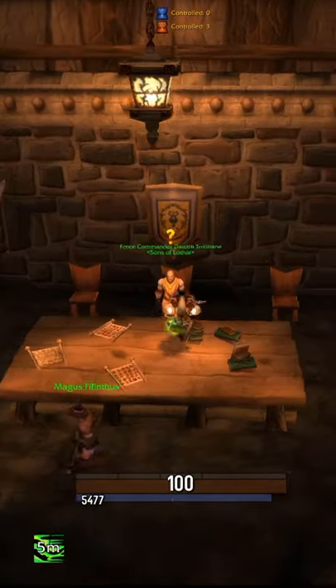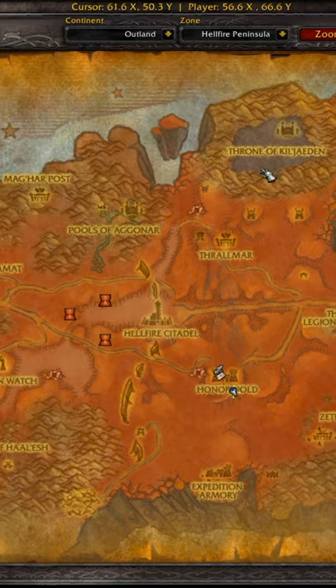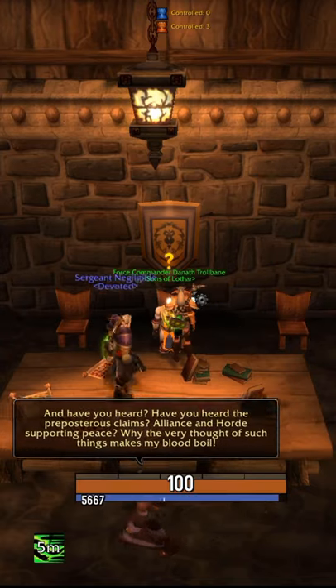When you get into the keep, you're going to want to speak to Force Commander Danath Trollbane. Hand this quest in. He will then send you over to Dumfrey, who's just outside of Honour Hold.